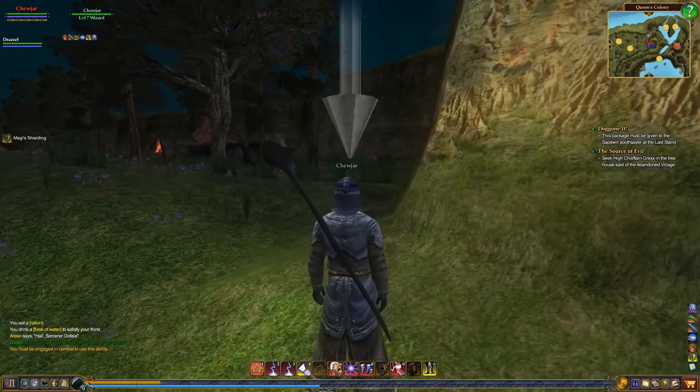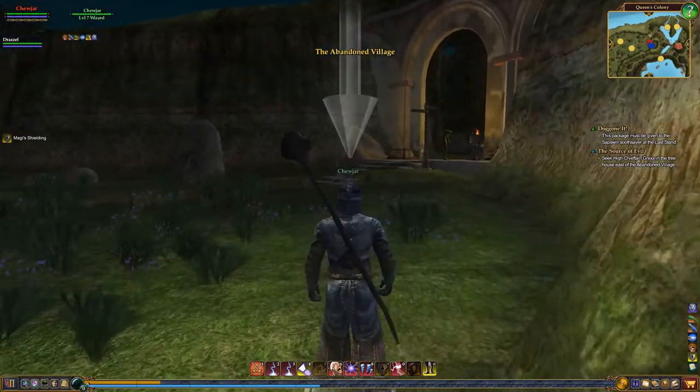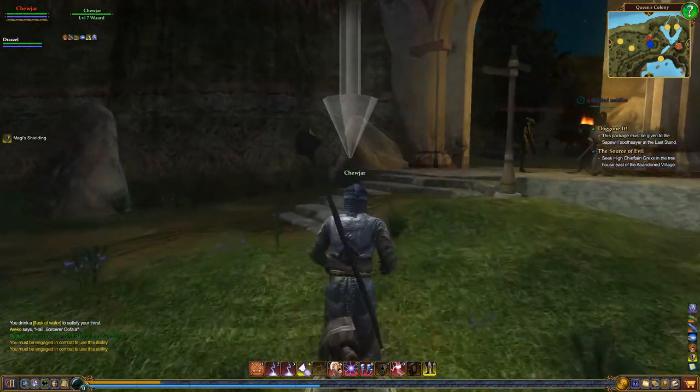I've tried it a couple times. I clicked on the book and it gave me the spell. It was Dawn Strike. When you're in combat, click on it and then remember where your spells are at, because you've got to click on the right spell to get the special hit.